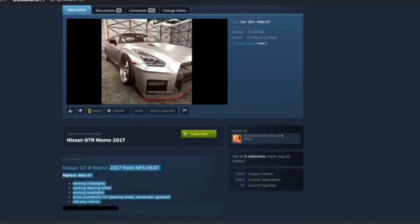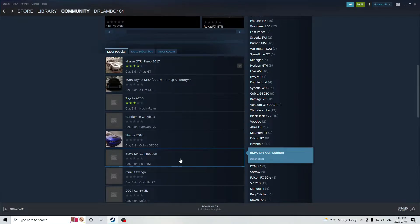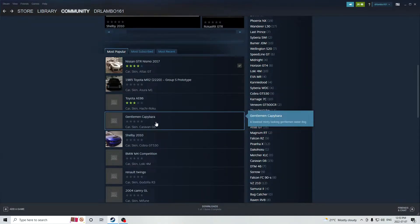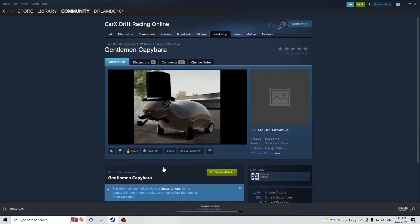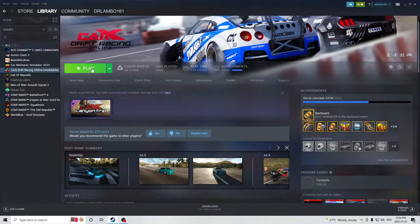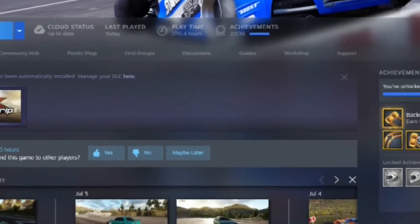As you can see, it's basically just a reskin for the GTR - the Atlas GT in the game. I'm also going to try and get this Gentleman Camara. Wait, what does it do though? Okay, we got a bunch of goofy skins there now, so let's go ahead and open up CarX and we'll see them.